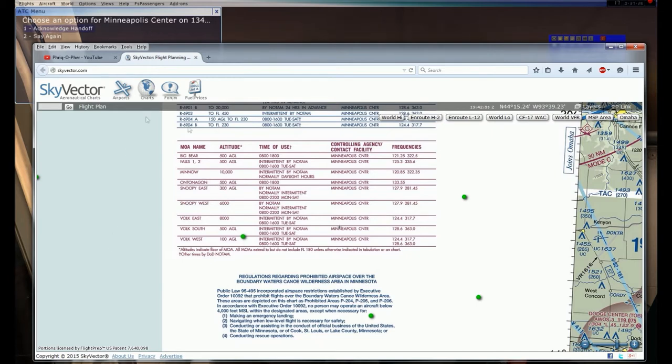Looking at the legend, I can see the altitude for all of these MOAs. The Antanagon MOA - the floor for that is 500 feet AGL. Obviously I'm not going to fly below 500 feet AGL. There are also ceilings for MOAs - it extends up to flight level 180. In my non-turbocharged Cessna 172, I'm not going to get to 18,000 feet. So I can't underfly it and I can't overfly it. My options are going around it or flying through it.